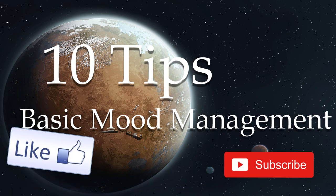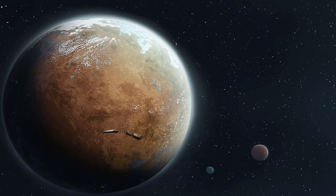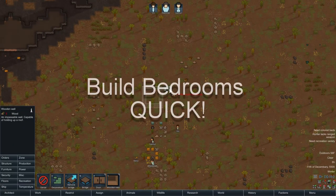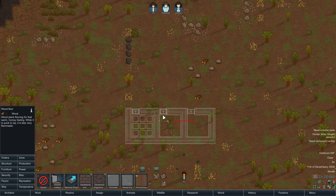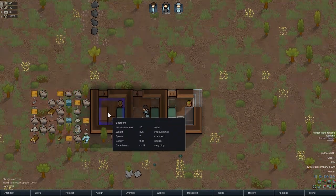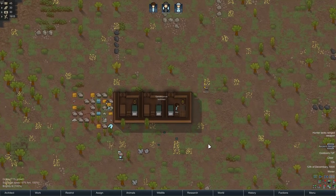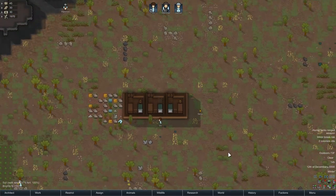Here are 10 tips for basic mood management in RimWorld 1.0. This first tip is for early on in the game, literally the moment the colonists spawn into the map. You're going to want to build their bedrooms as quickly as you can. Make sure you have someone doing the initial farming as well, because you don't want to get behind on food, but also make sure to focus on getting their bedrooms built. If you can't get their entire room built right away, that's fine — just make sure the bed is at least built, because colonists hate sleeping on the ground. Fuck sleeping on the ground. That sucks.